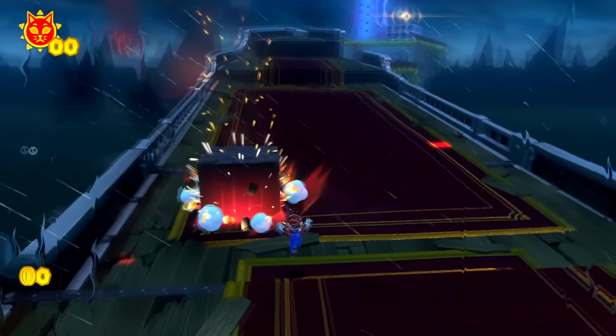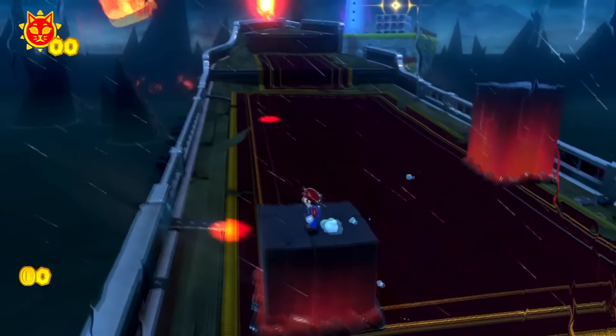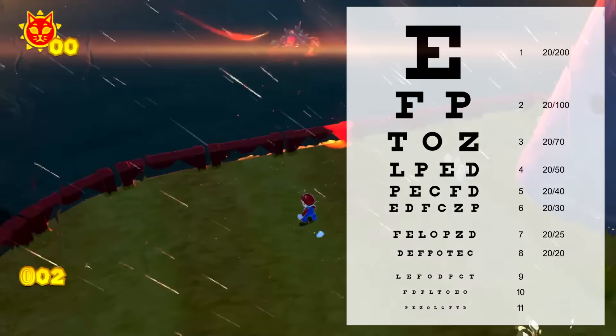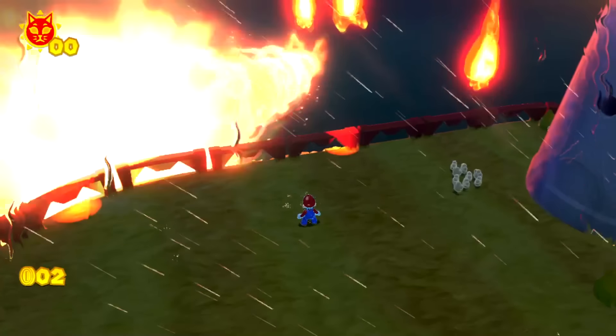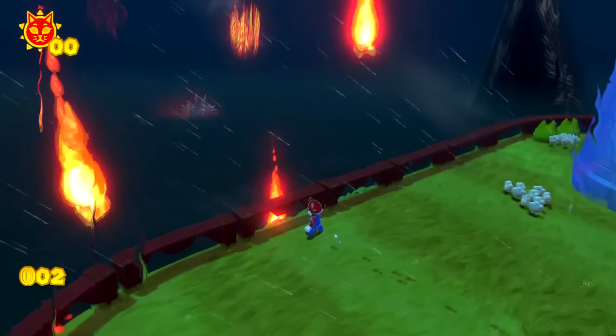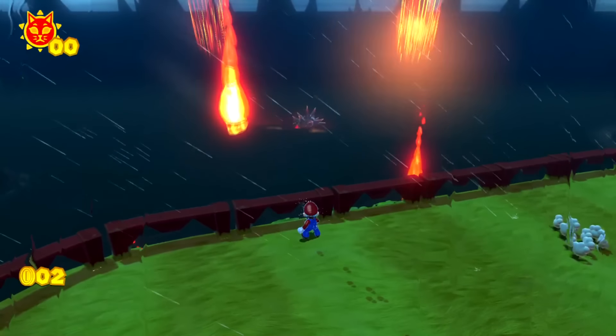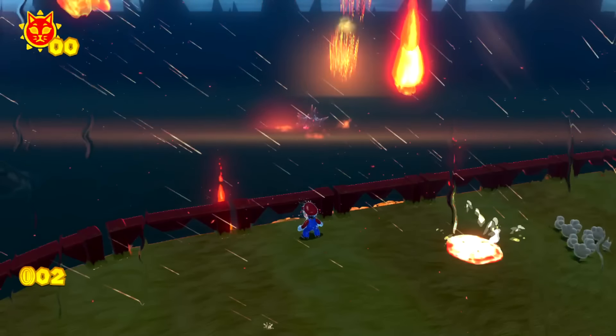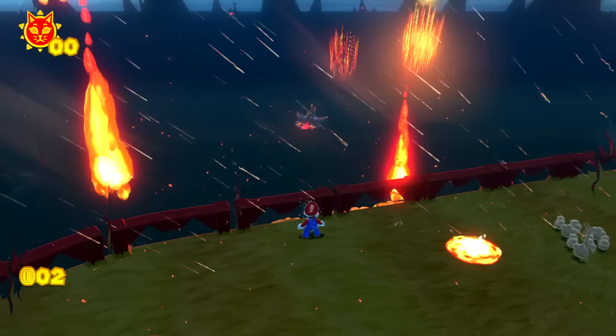Bowser is getting so small that it's getting difficult to see him. This Bowser is like those small letters that you'd see near the bottom row of a vision test. And my goodness, the size of the fireballs that come out of Bowser are huge compared to the size of Bowser. Where is that fire coming from? Bowser's just chilling in the lake now. Normally he's a lot bigger, and it looks like just his feet are in the water, but since he's shrunken down so small, the water is looking a little deep for him here.